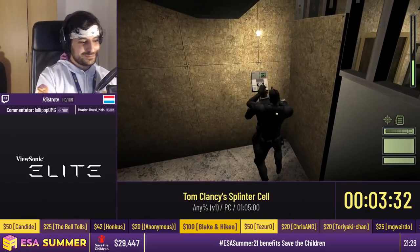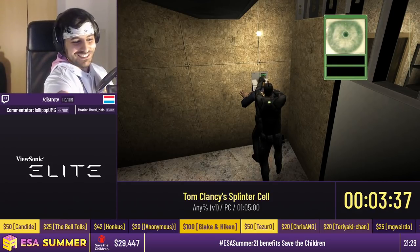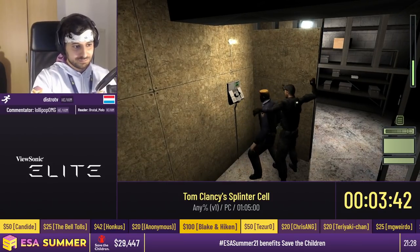There are a lot of codes in this game. This is the eye scanner — we'll also be using special NPCs to open certain doors throughout the game. And then we knock him out, because that's all they deserve.